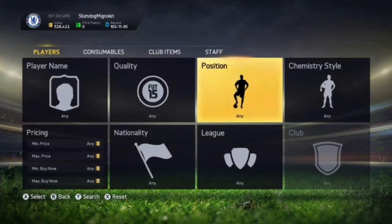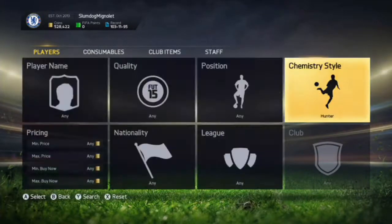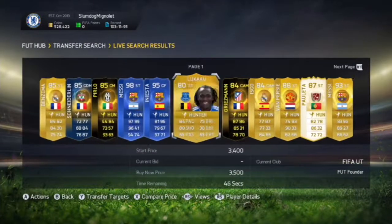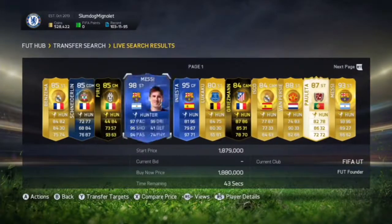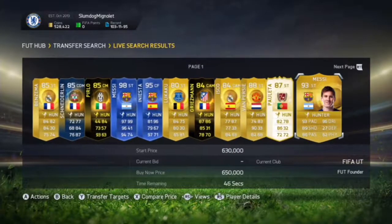We go back to the chemistry style Hunter search and keep scrolling through the market. After we've done that, we keep flicking through the pages. You don't want a non-Hunter card — keep going across until you find a player with a bid on.